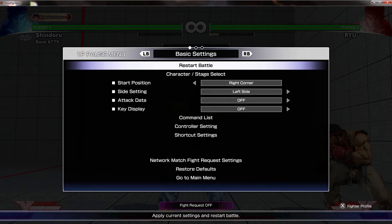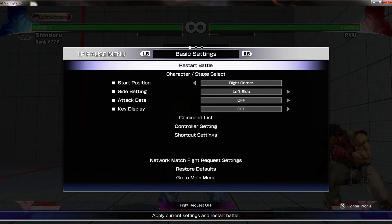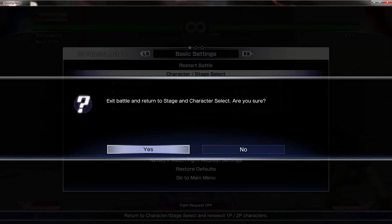You can use this for any character against any character — this is great. This can make you spend hours in the training room figuring out what string to do against which characters, what buttons they use, and how much distance their buttons have. That is the beauty of this training method, and now I'll show you some different examples.